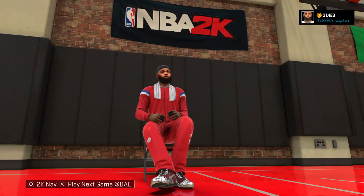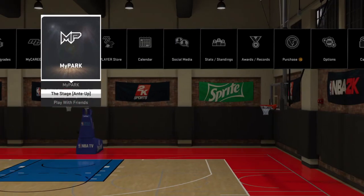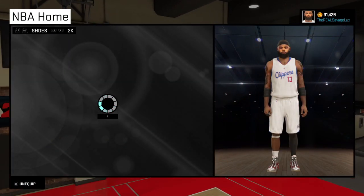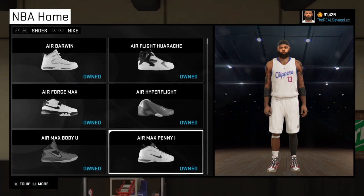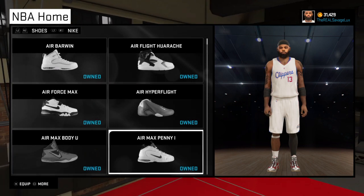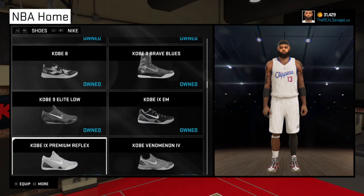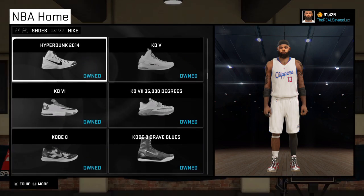There's a glitch where you can't put on any shoe. People can't equip their shoe after they sign with Nike or Jordan. I don't have a workaround to put on any different type of shoe, but I wanted to wear the Huaraches, KD's, and LeBron's — I couldn't put on any of those shoes because of this glitch.